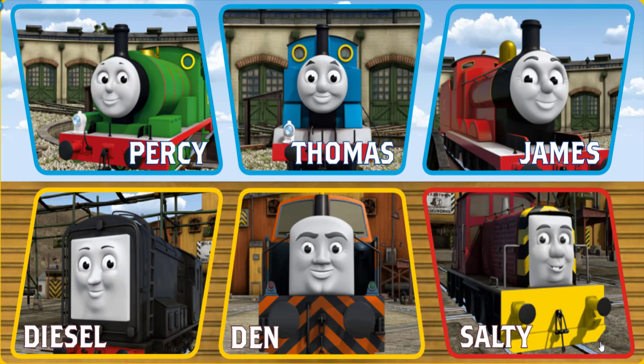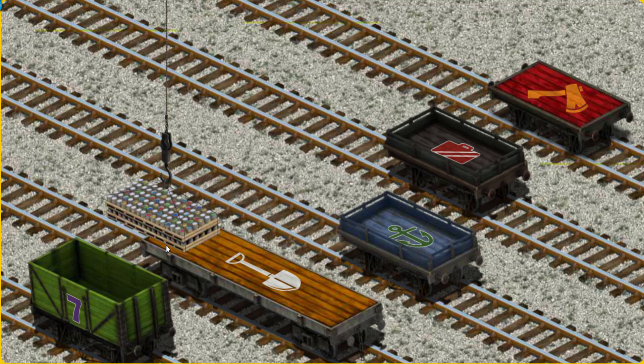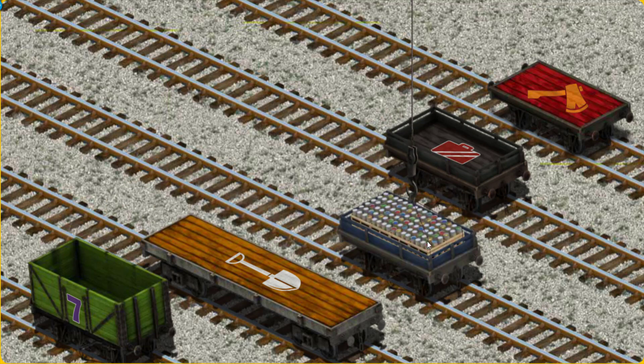It's a busy day at Brendam Docks. Thomas and his friends have many deliveries to make. Choose who will make the next delivery. Diesel. Diesel must deliver the cans of paint to the diesel works. Show Cranky where the cans of paint are. You found them! Let's lift and load. Now the cargo must be loaded. Show Cranky where the blue flatbed with the picture of a green anchor is. You found it.